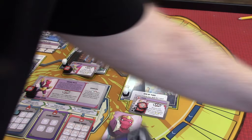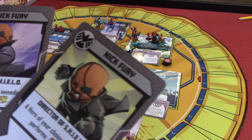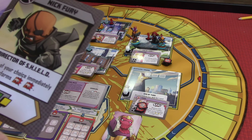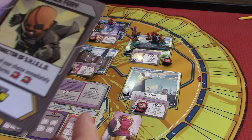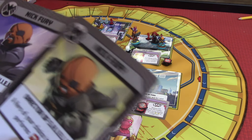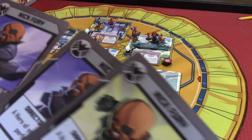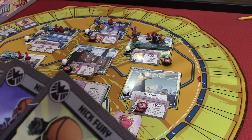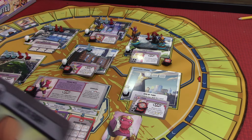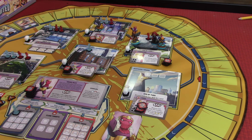Now we go with Nick Fury. We've got his two cards and we're going to draw another one into his hand. Director Fury: a hero of your choice may perform two hits. I think we might use this in his space to clear the thugs off. These are really good cards. Oh wait — he can move too. We're actually playing this one for Nick Fury. That's going to go in the timeline.